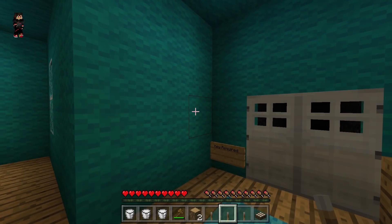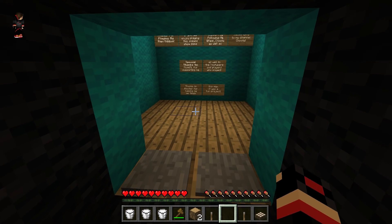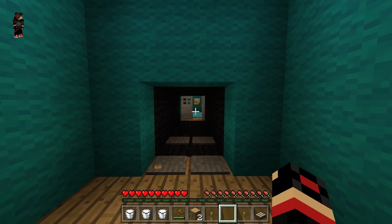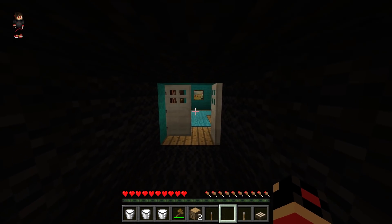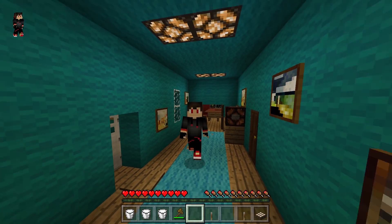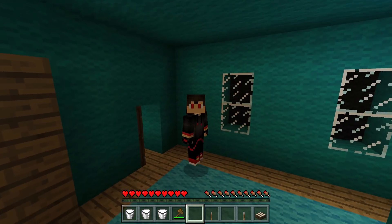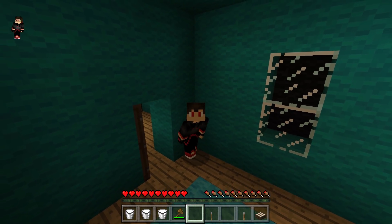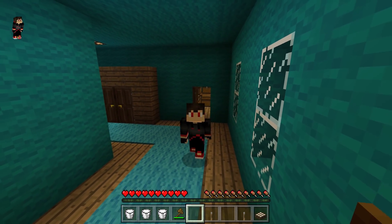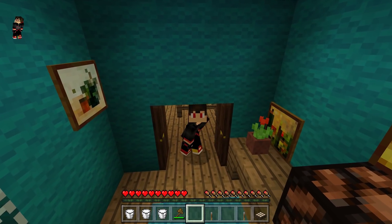We got everything from here so let's get out because this is actually quite scary. It requires a key — we got the key right here, there we go. Let's go in there and we actually did it — we got away from this dimension! We defeated Hello Neighbor in Minecraft Pocket Edition. We got to his dimension and managed to get to the bottom of his story!